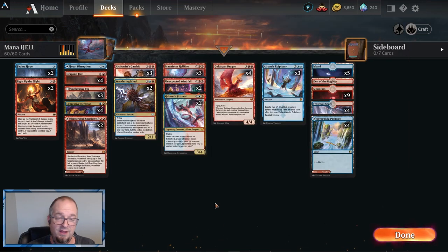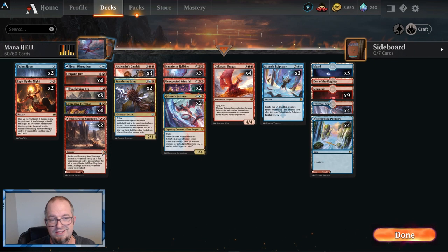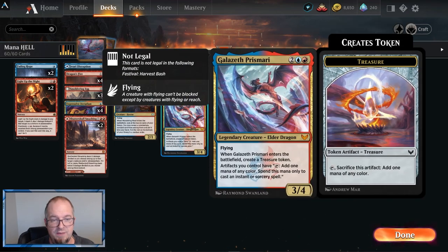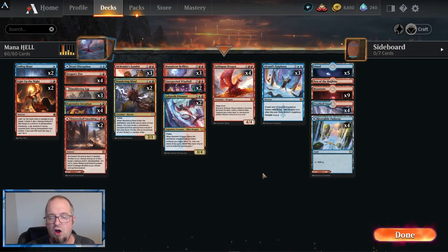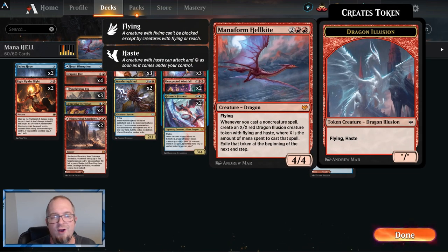The Wandering Mind — I'm not sure about this card, just threw it in. The art is legit. It costs three mana: flying, and when it enters the battlefield, look at the top six cards of your library, reveal a non-creature non-land card and put it in your hand. This lets us dig for Unexpected Windfalls, Light Up the Nights, Fading Hopes, all kinds of stuff. It's pretty weak for three total mana though.